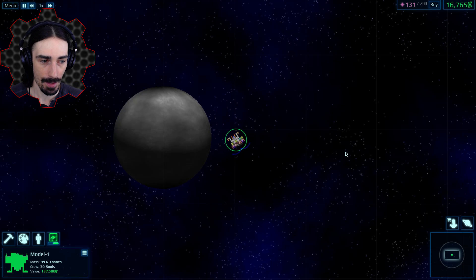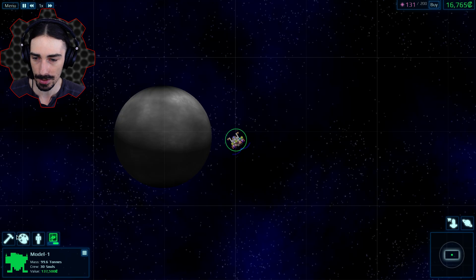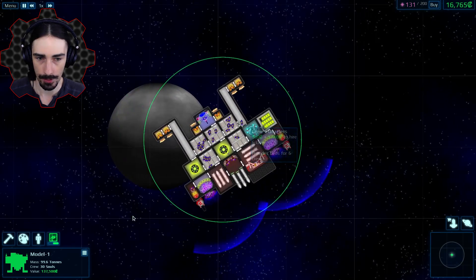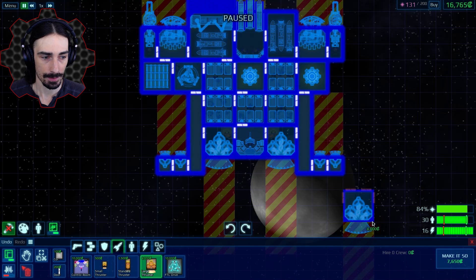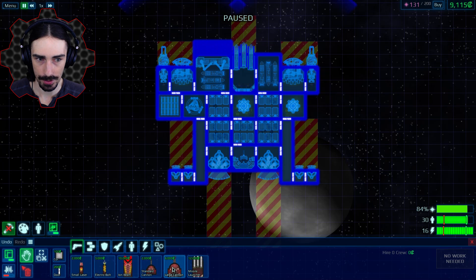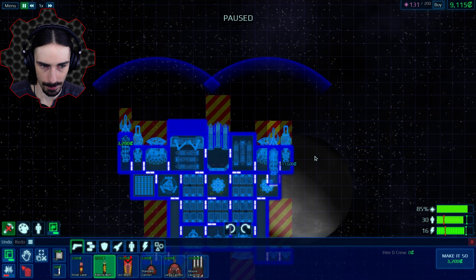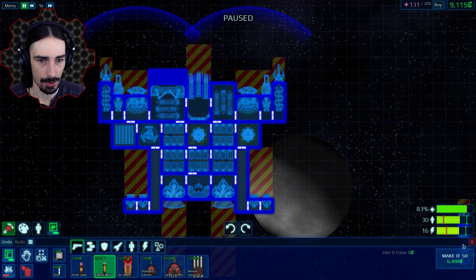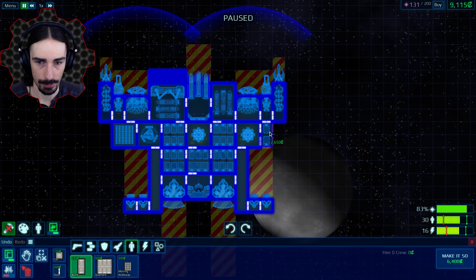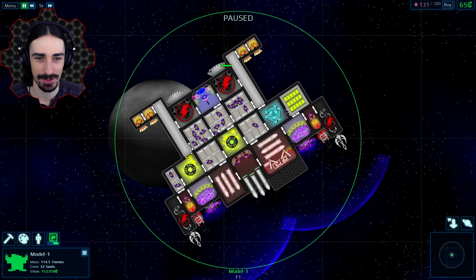We've defeated another system. The closest things now are professional systems. It might be worth avoiding them and finding another amateur galaxy. We got 16,000 — let's get rid of these and add some large thrusters. We're doing pretty good on crew now. I think missiles might be better off on the sides because they don't need line of sight. We need some electro bolts too, just in case we encounter somebody with shields. We only have $65 left — that is cutting it close.